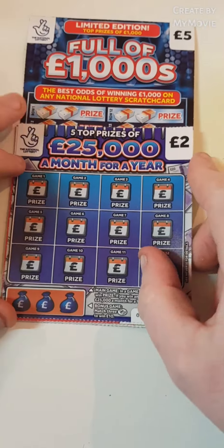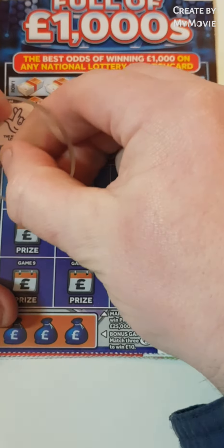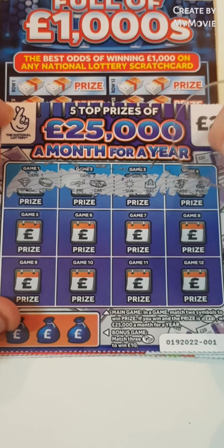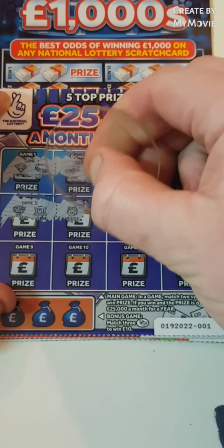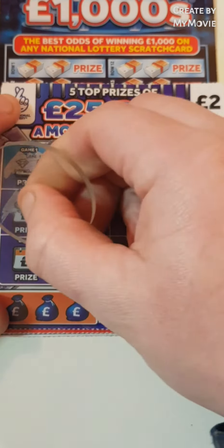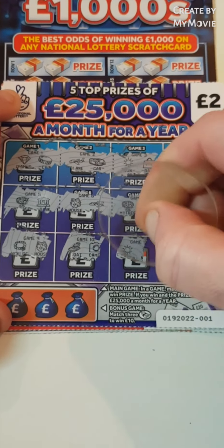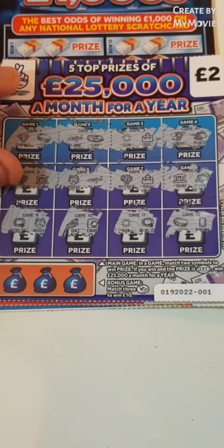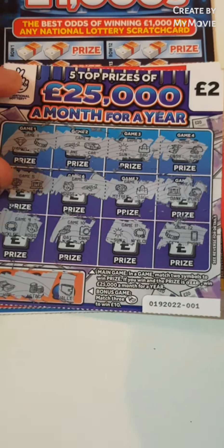Keeping the fingers crossed guys, we can make a profit. So this one we have to match two. Nope, nothing on that line. Nothing on that line. Never had much luck with these cards. Nope. Nothing there. So at the bottom here we have to match three wads of money for ten. One. Nope. So we have a wad, a stack, and a wallet. Nothing on that one.